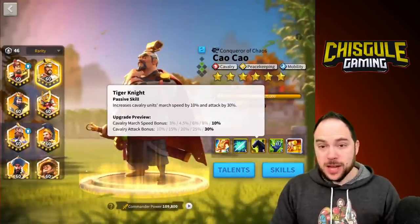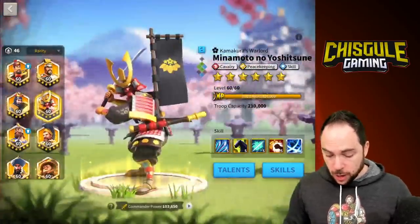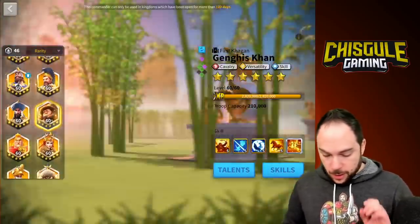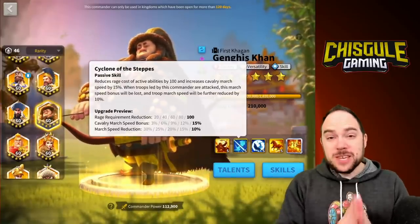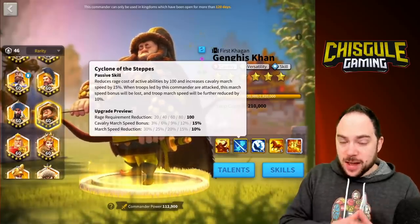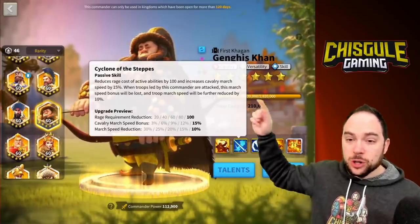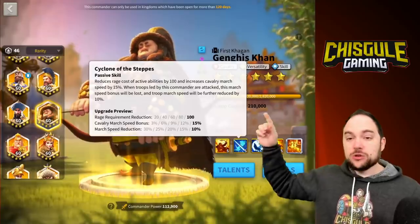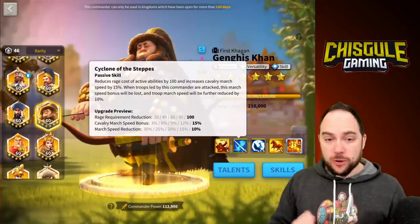Tau Tau is going to bring 10% march speed if you can max the third skill. Minamoto brings 10% march speed if you can max the second skill. Genghis Khan, however, brings a solid 15% march speed as long as you're out of combat. You get a negative 10% march speed if you are in combat — so you lose the 15% bonus and you drop a further 10%. You're losing a lot of march speed when Khan gets caught out of position.